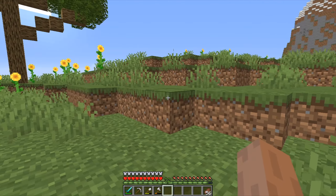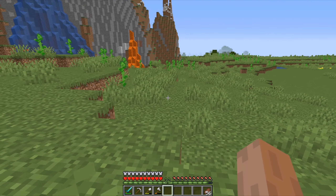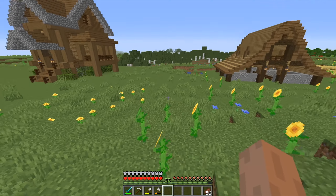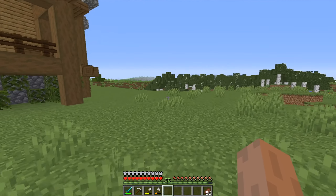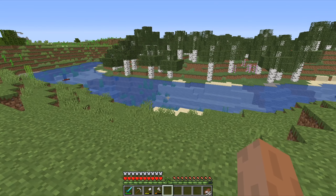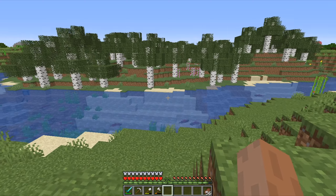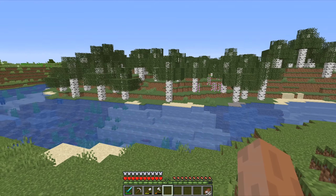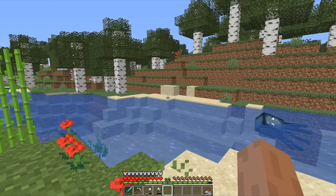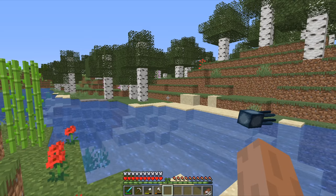I need to terraform this area a little bit — dig into this mountain a little bit. I am planning to build this sugarcane farm from birch. I have a birch forest over here and I haven't used birch for a long time, so I think it's the right time to use it. Sugarcane farm is one of the easiest farms to make in Minecraft — you just need some water, a little bit of dirt or sand, and sugarcane. I'll use sand rather than dirt to go with a lighter color theme, which fits well with birch. So now I will gather some materials — a little bit of sand and birch — and then we can start building.